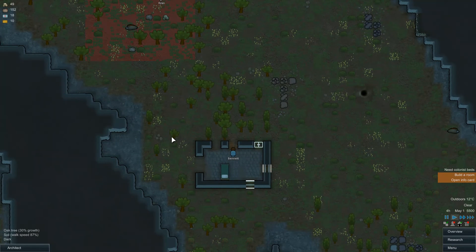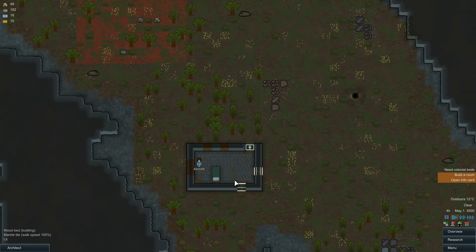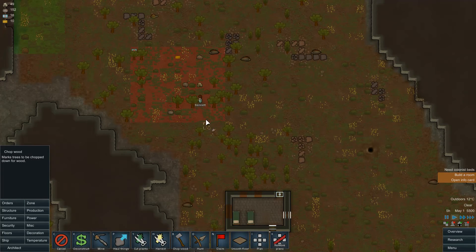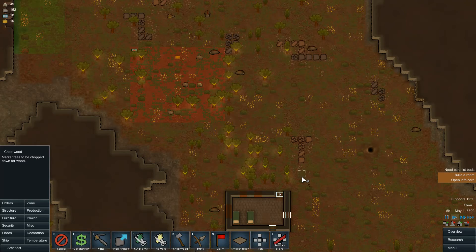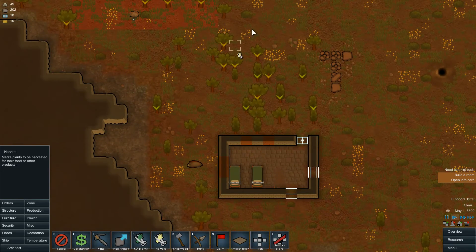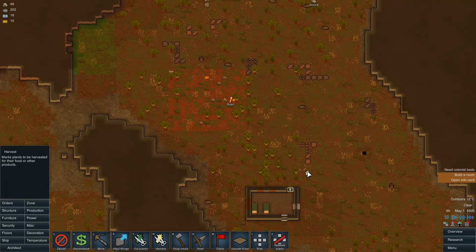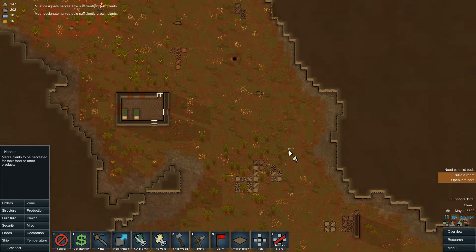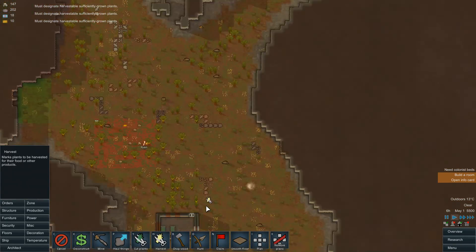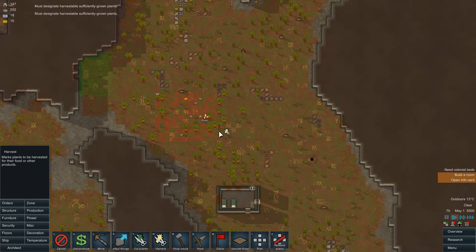I think just to start we'll get this little base built, get the beds up, and then maybe start a little growing area — and I think that'll do it for this episode. So while they're building, I want them to chop wood. If I choose chop wood and select an area, it'll select all the trees available to be chopped, so we can get some wood. And if you see these berry plants here, what they'll do is get us berries. Let's see if I can find any — there's a couple down here, a couple up here, so that'll get us some food in the meantime.